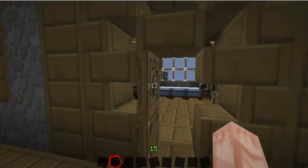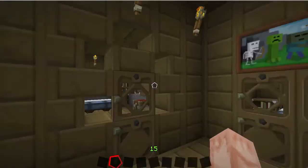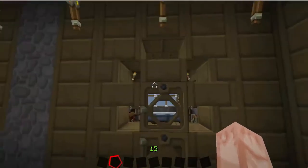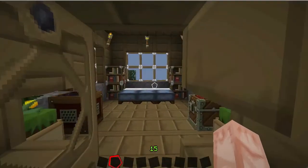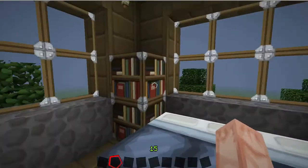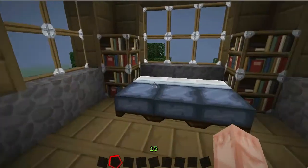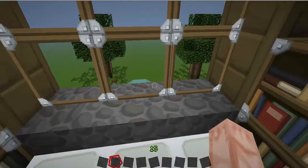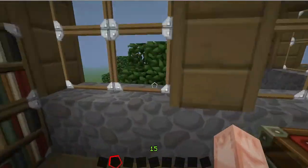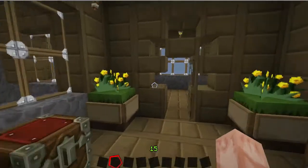Here's the master bedroom — you can see there are some decorations around the door giving a nice effect. Once you come in, you have a big three-wide bed with bookcases, a jukebox, a chest, and some nice flower arrangements. You can listen to some tunes while chilling out on your bed, looking down onto your nice fountain and trees all around. You can wake up in the morning and hear the birds tweeting.